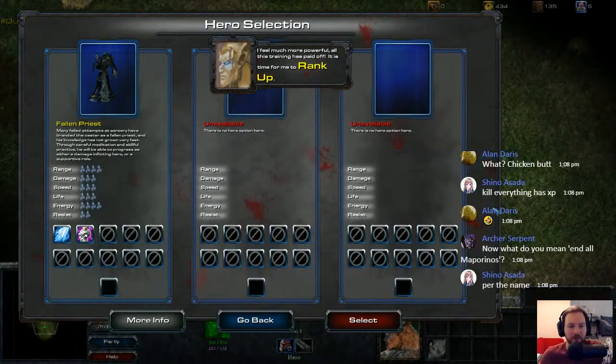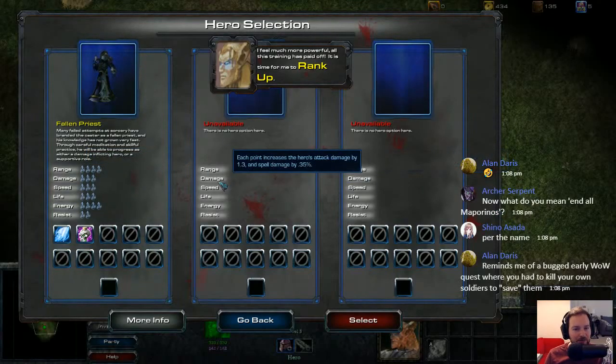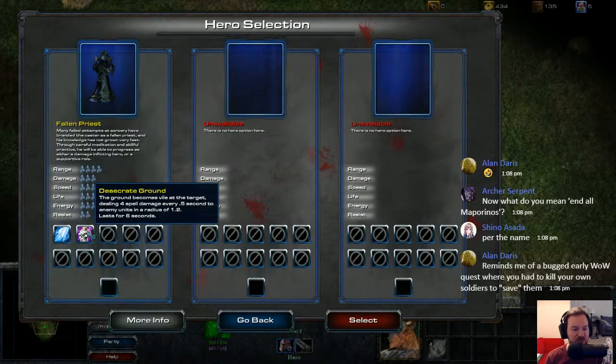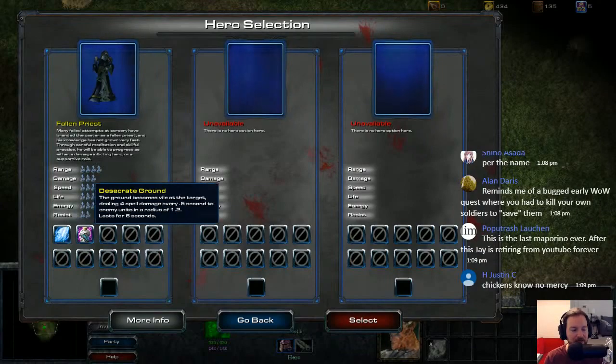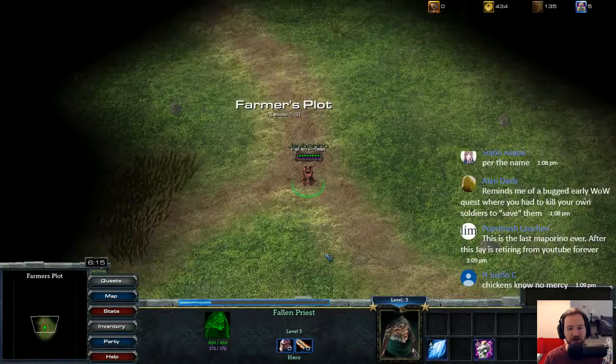We got a hero rank up — Fallen Priest. No extra options. We've got to go for the Fallen Priest. Many failed attempts at sorcery have branded the caster as a Fallen Priest and his knowledge has not grown very fast. Through careful meditation and skillful practice, he'll be able to progress as either a damage-inflicting hero or a supportive role. So we still have Frostbolt. The ground becomes vile at the target, dealing 4 spell damage every 0.5 seconds — lasts for 6 seconds. So we could freeze them as they go through the desecrated ground.